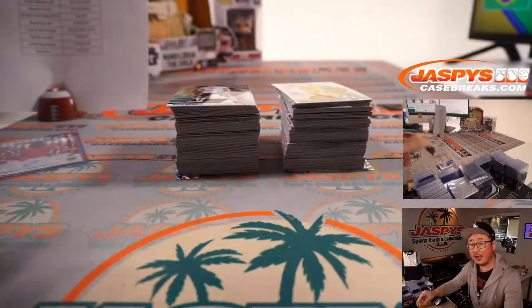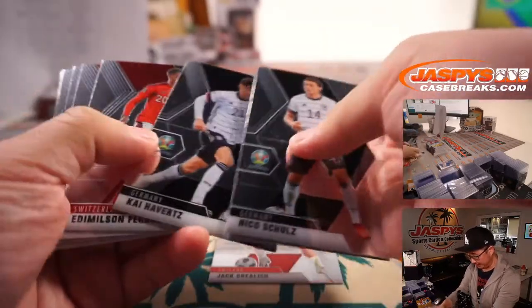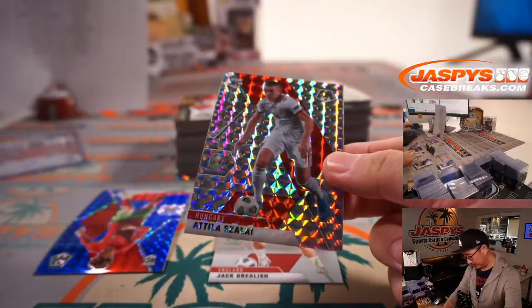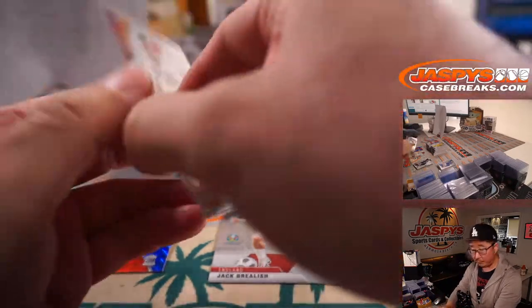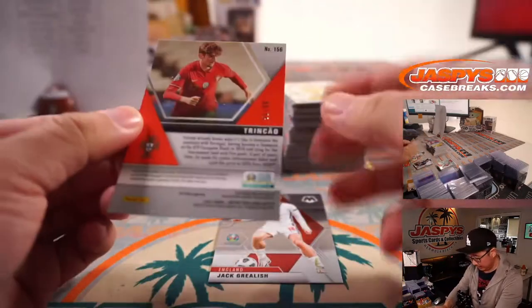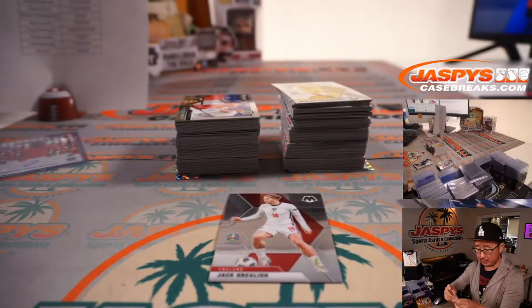Second box — another two boxes in the store, folks. I'm sure we can run back another break of this tonight. There's Attila Zalai for Hungary for Scott. We've got Trincao, 51 out of 99 for Portugal — going to be for Leo.